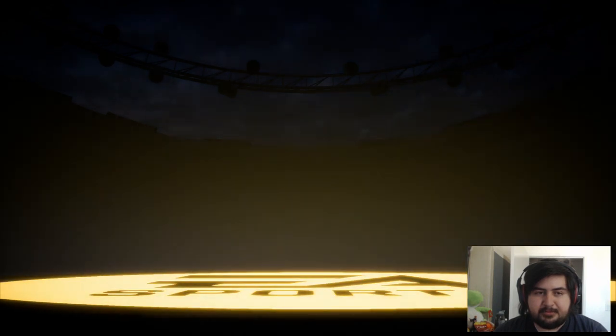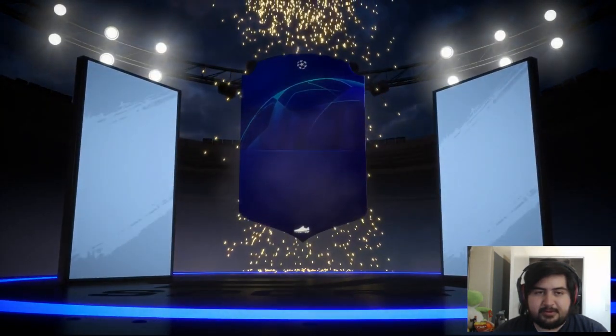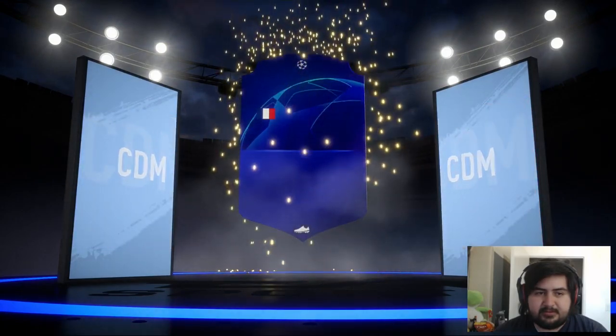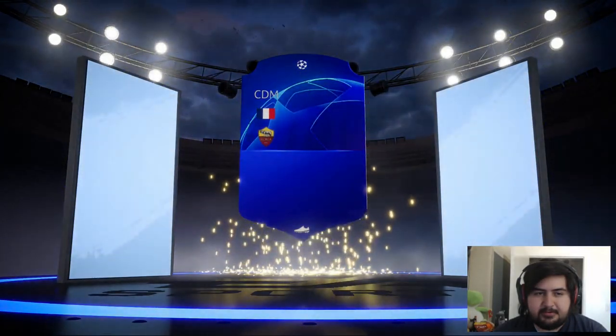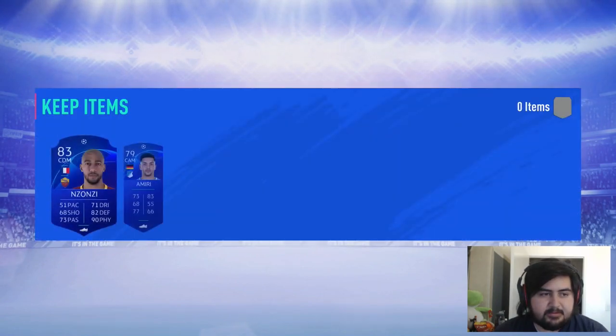It's the fifth one. No walkout — I've done a couple of these already yesterday and didn't get a walkout yet. This has got to be an 83 or higher. Roma — who is this? Mzanzi? 83. That's fine. We're getting a bunch of steady 83s, so there's going to be chemistry here. That's dope.